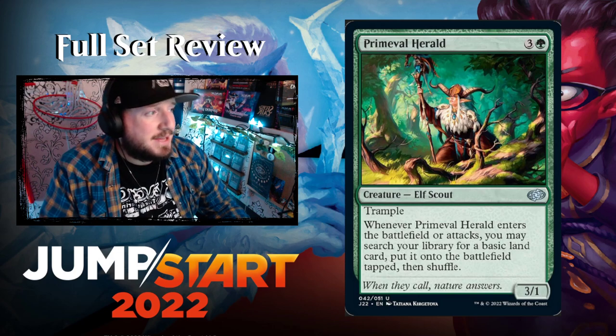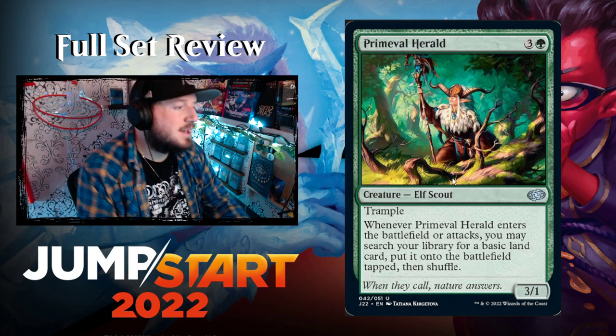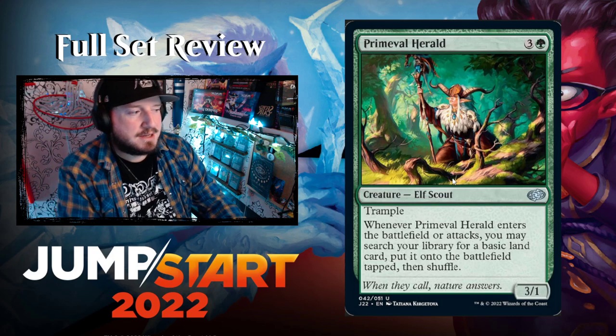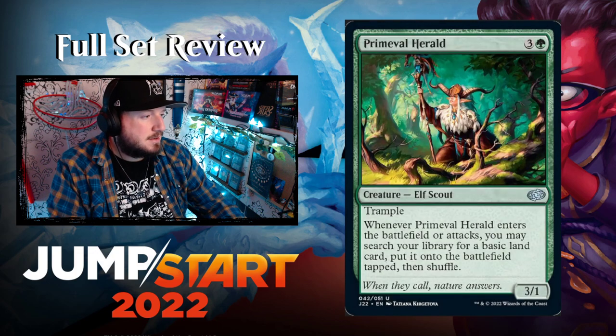Primal-Evil Herald — three and a green for a 3/1 Elf Scout with trample. Whenever it enters the battlefield or attacks, you may search your library for a basic land card and put it onto the battlefield tapped, then shuffle. See — the Ladybug could have been doing this. Really cool.